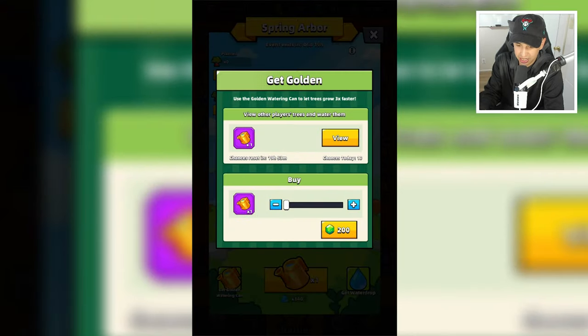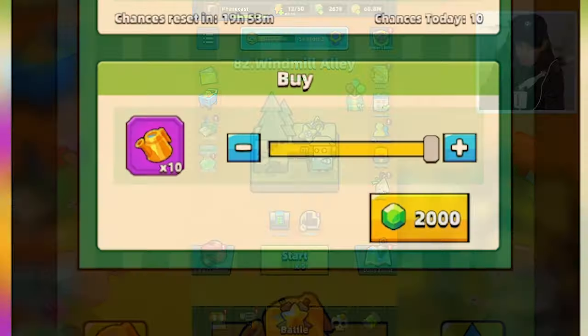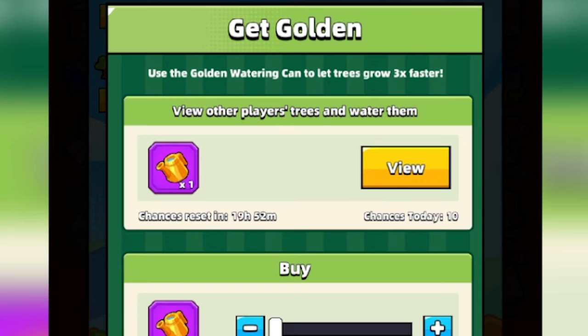The way you can get a golden watering can is by spending gems — you can purchase them for 200 gems each. You can also go over to the Spring Arbor sale and buy some with real money. You can also view other players' trees and water them up to 10 times per day, and in return you will get 10 golden watering cans.